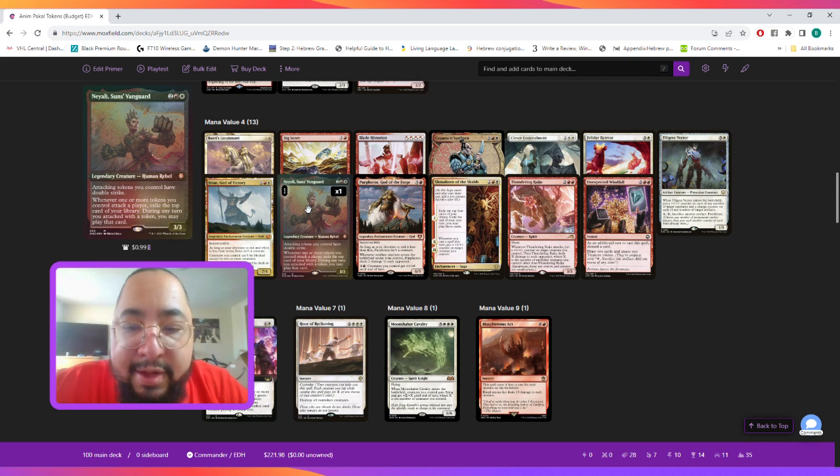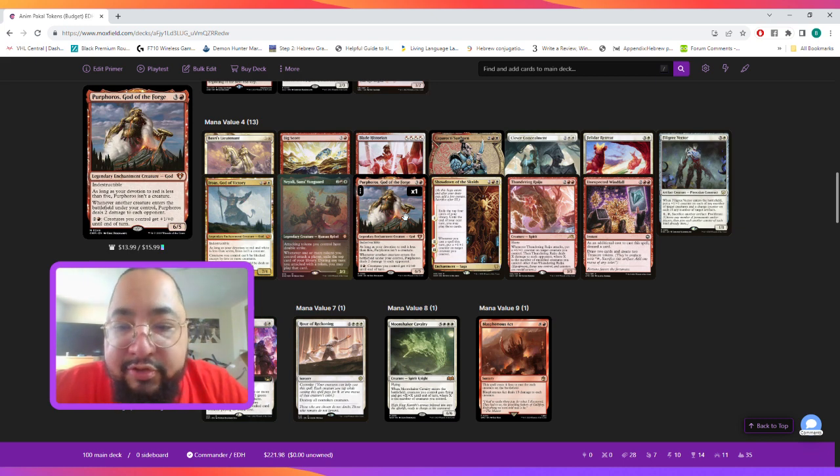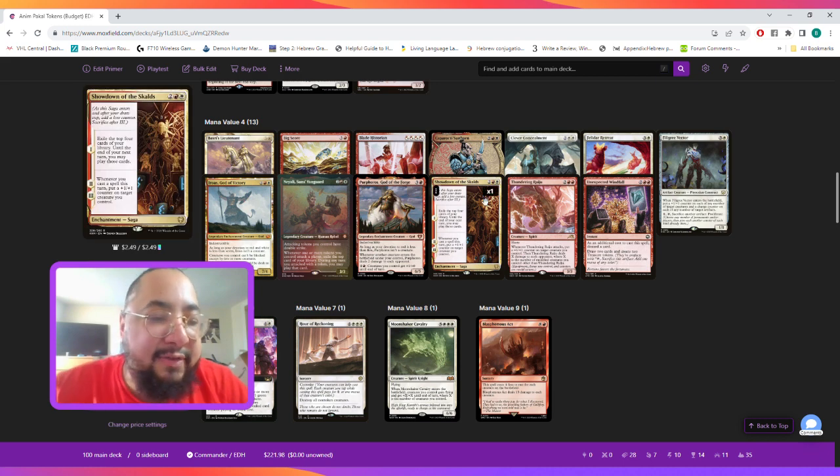Nyala Sun's Vanguard also says whenever one or more tokens you control attack a player, we exile the top card of our library, and during any turn you attack with a token you may play that card. Then we have Purphoros, God of the Forge — as long as your devotion to red is less than five it isn't a creature, and whenever another creature enters the battlefield under your control Purphoros deals two damage to each opponent. We also play Showdown of the Scouts: chapter one exiles the top four cards of our library and until end of our next turn we may play those cards; chapters two and three put a +1/+1 counter on a creature we control whenever we cast a spell, which we'll most likely place on our commander to generate more tokens.